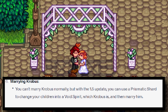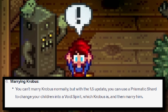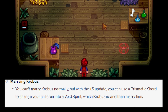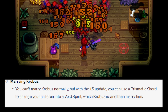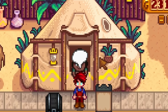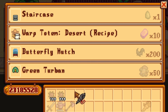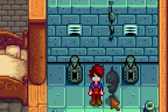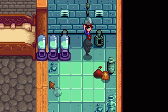You can't marry Krobus normally, but with the 1.5 update, you can use a prismatic shower to change your children into a void spirit, which Krobus is, and then marry him. This is just gibberish. You cannot marry Krobus, but you can invite him to be your roommate with a void pendant that you can buy for 200 void essence. If marrying Krobus required you to sacrifice your children and turn them into void spirits, then this game would be quite interesting.